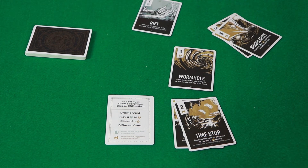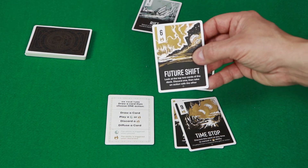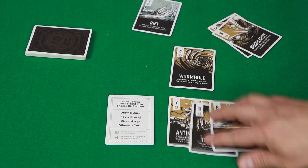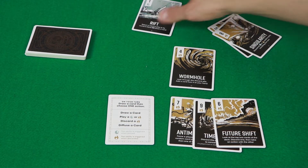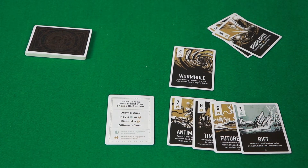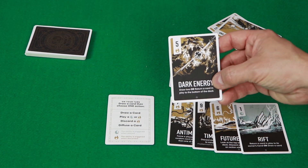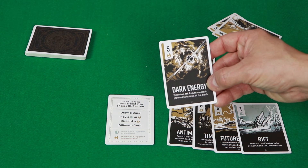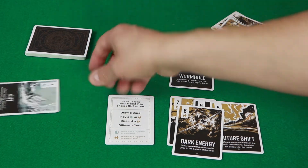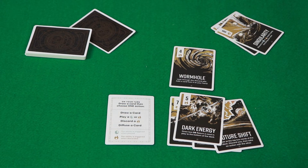Another card is Future Shift: look at the top two cards of the deck, discard one and then take an action with the other. That's a pretty powerful one and it's worth six fuel. You're trying to get 21 total and it can be a mixture of stable and unstable cards. Another card is Dark Energy: draw two cards, or return a card in play to the bottom of the deck. So if my opponent has a Rift in front of them, I can take that and put it at the bottom of their deck.